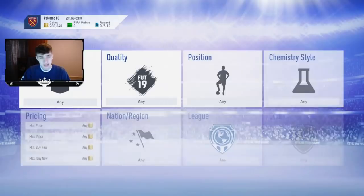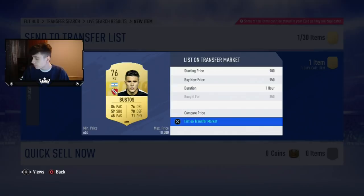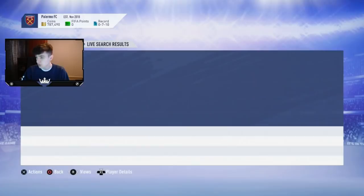This first right-back filter: cards sell for around 950 coins, and you also get Zabaleta who sells for around 1,300 coins. This is a really low-budget filter — you can trade from literally 1k coins, making about 250 coin profit per deal. It's a really good low-budget option to earn your first 5,000 coins.